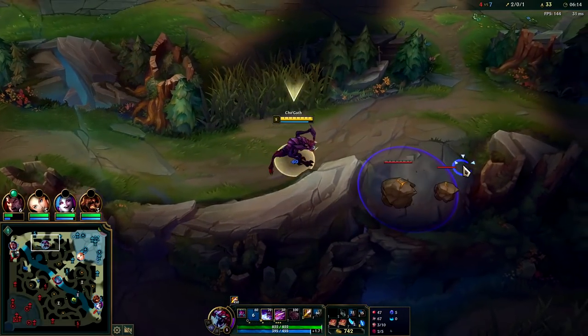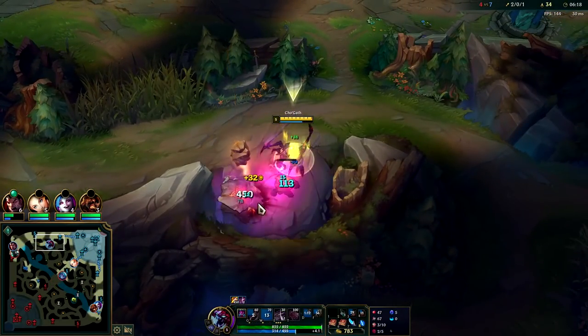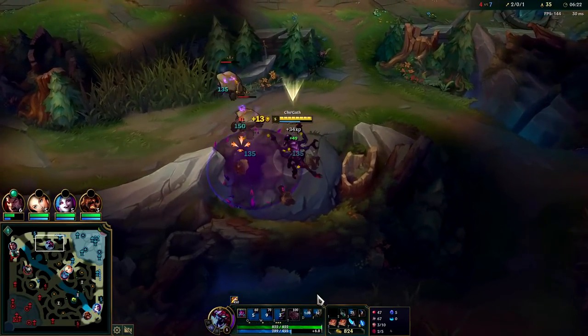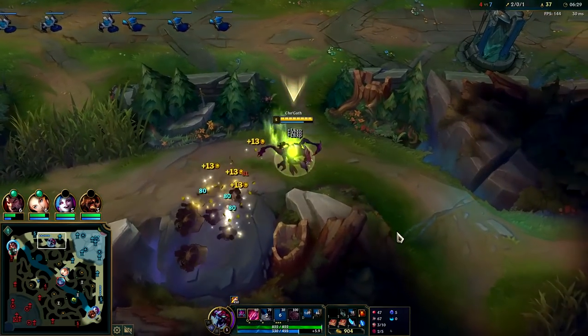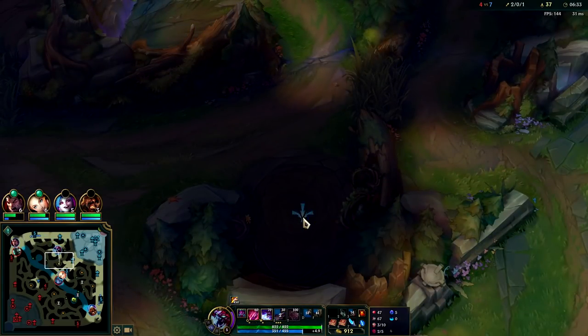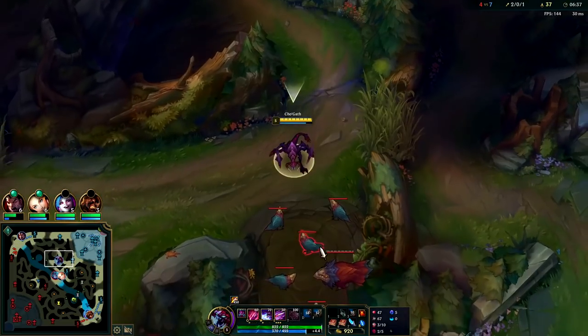Until then, we'll try to get as much XP as we can. We're going to try to hit level 6 before the 7-minute 30 mark. Cho'gath's level 6 is a massive power spike for him — that's why you want to go for Ultimate Hunter instead of Ingenious Hunter. If you go for Ingenious Hunter, your Predator will be up a little more often, but without your R you miss out on so much in terms of scaling and actual damage output. The R is the best part of his kit.